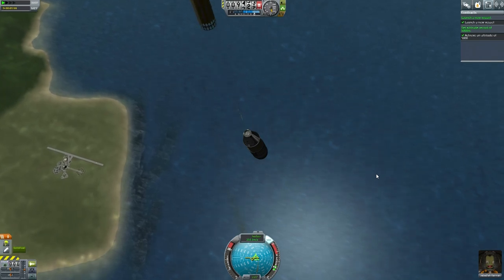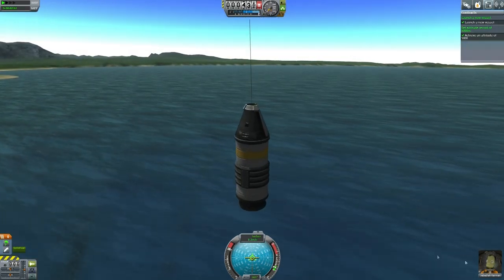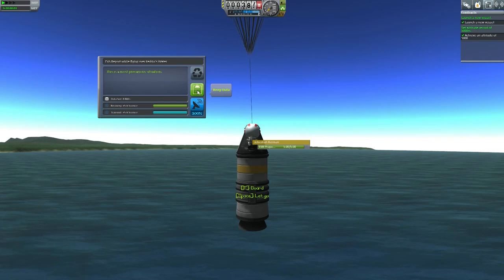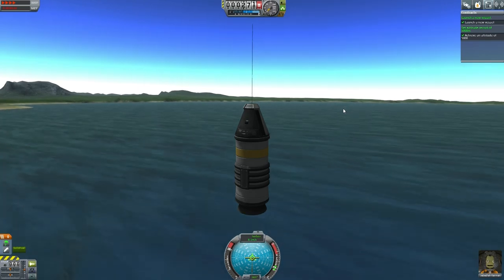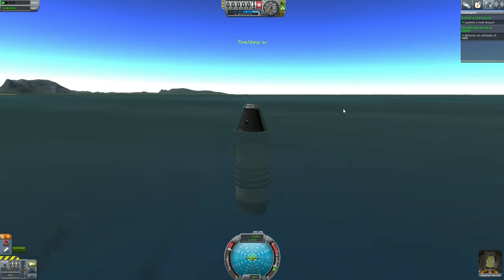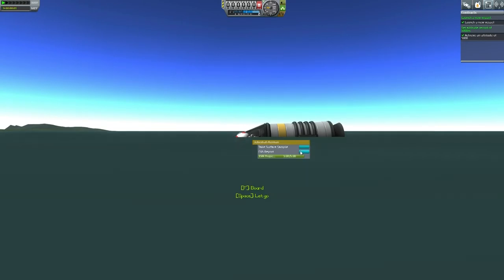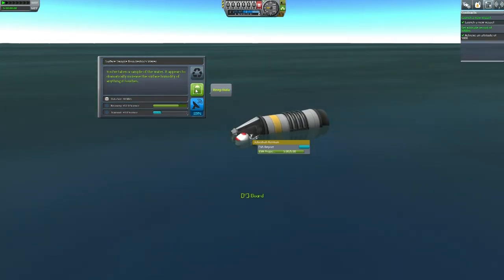Deploying parachutes now. The parachute is open, so I'm willing to let Jeb EVA here - EVA report. Keep the data. Splash down! Let's not waste this chance either - Jeb can EVA and take the surface sample. It appears to dramatically increase the surface humidity of anything it touches. Keep the data. A space suit was necessary because he would likely drown otherwise.